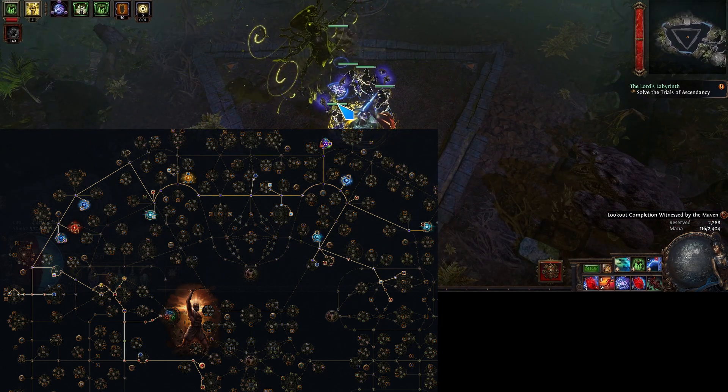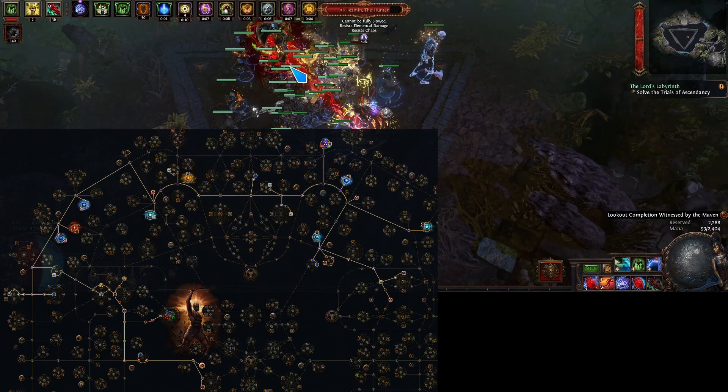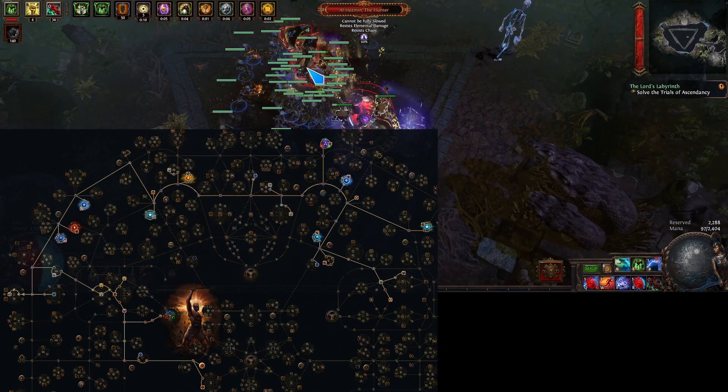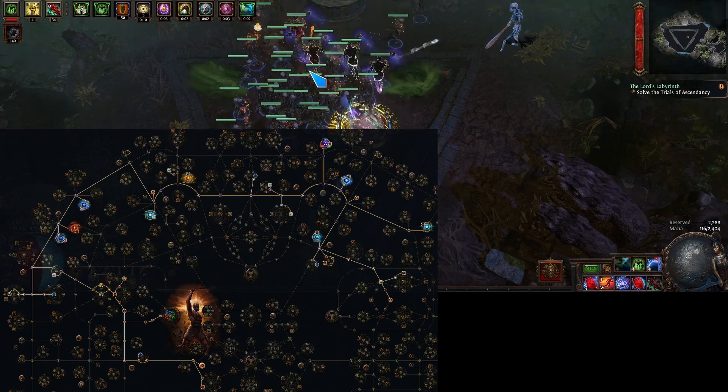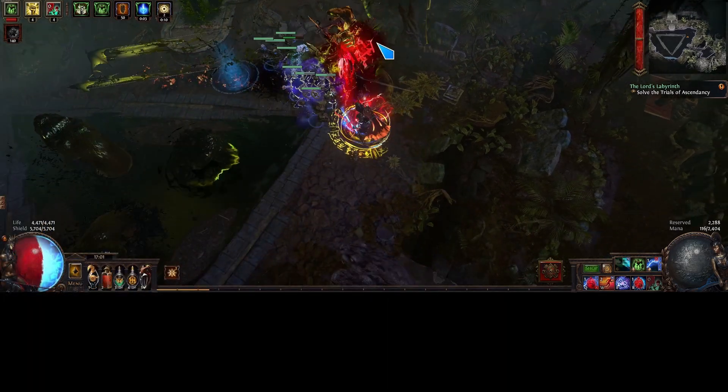I got rid of the lightning passive cluster on top and went towards Shadow, picking up a couple more regular jewels as well as some crit, life, and ES clusters, and manually speccing Utmost Intellect.